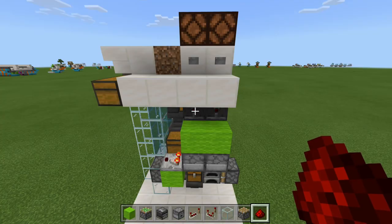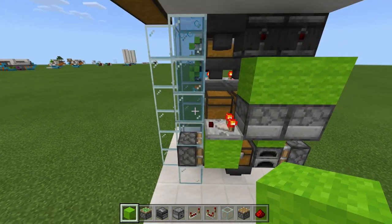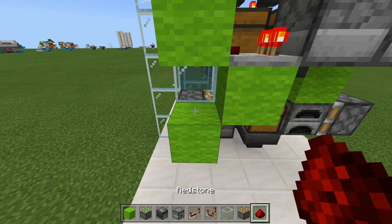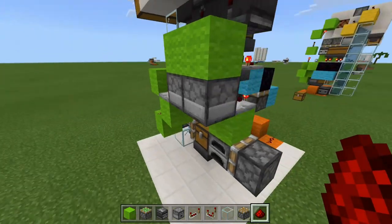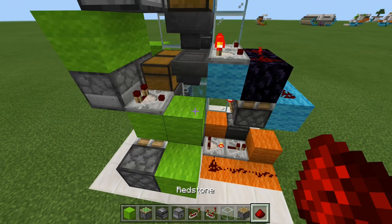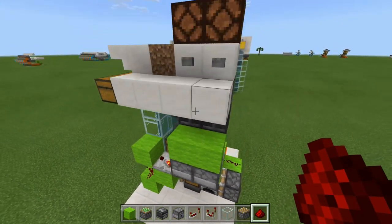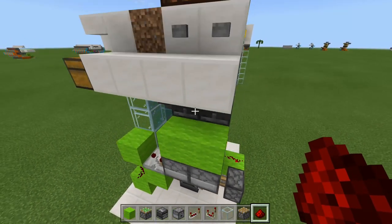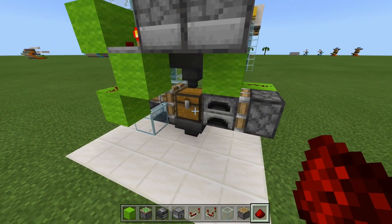Now that you know how the RS NOR latch works, let's go ahead and apply this circuit to our pistons. Run this comparator into a block, and then place a block against that piston with redstone dust on top — so that is powered, our piston extends. And over on this side, place a block here, a block down against the piston, and redstone dust on these blocks. So that is all wired up. If we go ahead and press this button for the baked potato, that is going to switch over. And then pressing this one switches it back over.